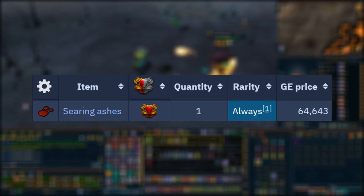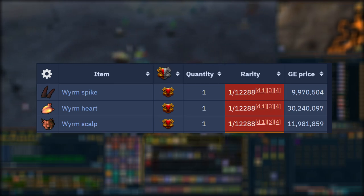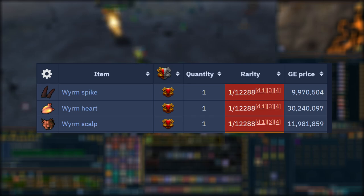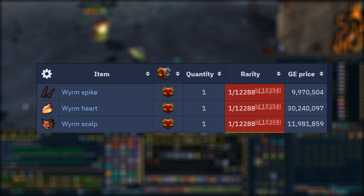They also have rare drops such as the Worm Spike, Heart, and Scalp. Now these fetch a pretty penny as well, but they are extremely, and I mean extremely rare. So if you're going to go to Lava Strike Worms with the thought of getting one of these, just know they're really rare. Even when you're on task, they are insanely rare.